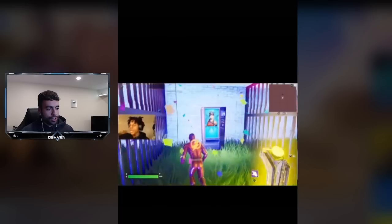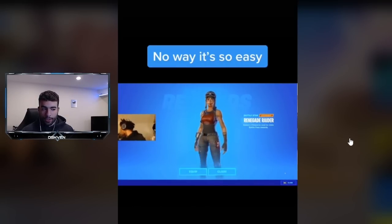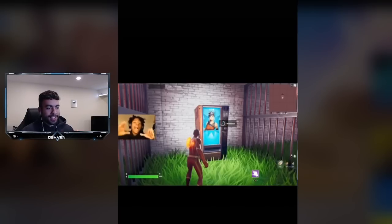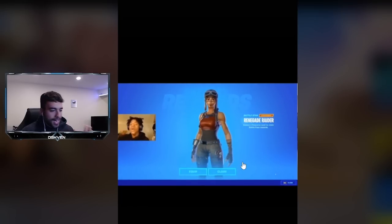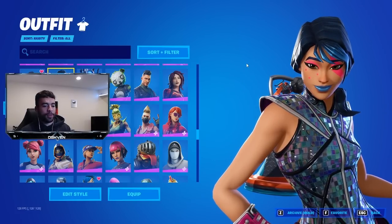You go into the cage and head over to a specific location. Then you have a Renegade Raider vending machine right there. A present should pop up, and then the Renegade Raider pops up as well. That is insane. So without wasting any more time, let's go ahead and get ourselves the Renegade Raider here in Fortnite Battle Royale.